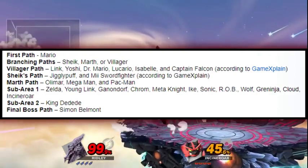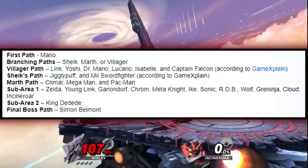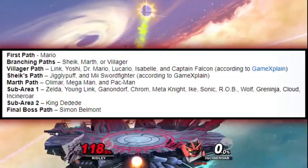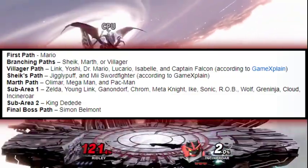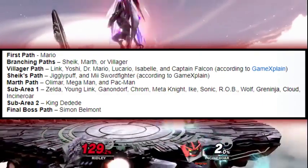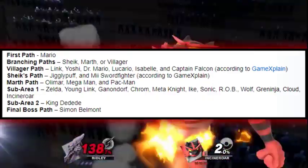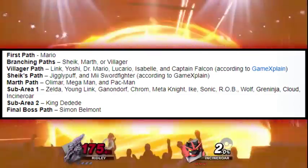There is a 10-minute cooldown between unlocking characters, so after unlocking one you'll have to wait at least 10 minutes before unlocking another. Also, when you unlock characters like Donkey Kong, Link, Samus, Fox, Yoshi, and Pikachu in World of Light, that only unlocks them for the adventure mode itself — they're just starting characters there. You'll start out with Mario, then branch out along different paths to unlock more characters.